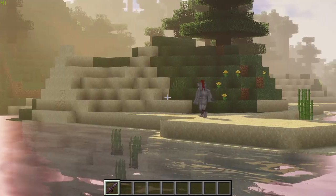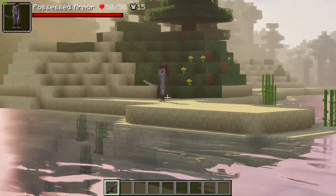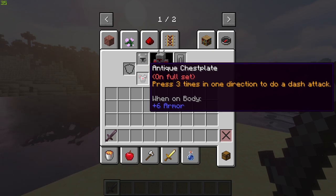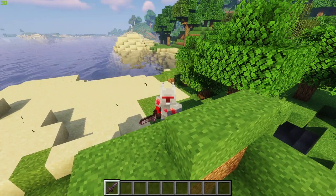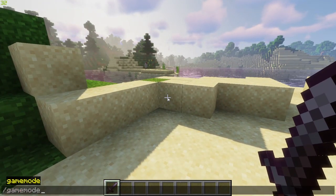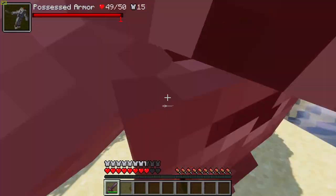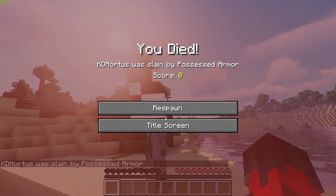Another mob you may come across in the overworld is the Possessed Suit of Armor — an autonomous suit of armor roaming around hunting for its next victim. Killing it will give you the Antique Armor set, and if you left-click on it, pressing down three times in one direction performs a dash attack, which works in pretty much any direction with no cooldown as of now. The animations on these mobs are fantastic.